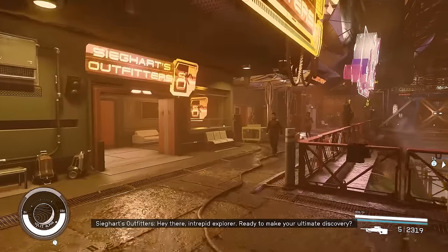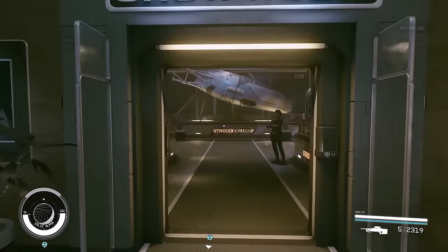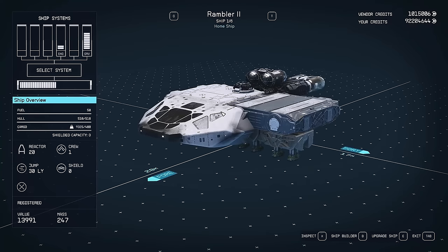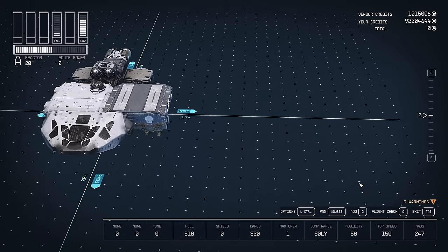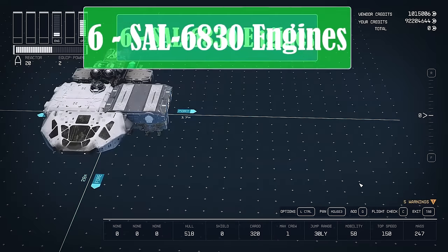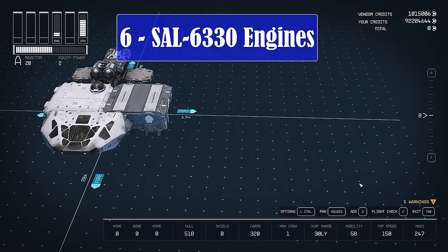Once in the city, turn left and head over to the Stroud-Eklund showroom. Interact with the console on the wall and let's edit the ship. We need a few more pieces from here. The main thing we're going to need are the engines — you want the SAL-6330 engines. If you have completed the quest 'All That Money Can Buy,' then you should get the SAL-6830 engines instead, as these will give you a little more thrust and improve your mobility. I haven't finished that quest on this playthrough, so I'm just going to get the 6330s.